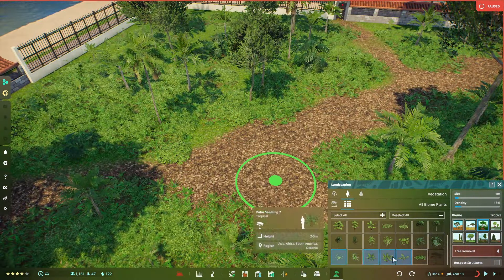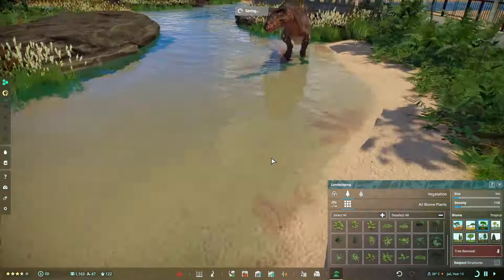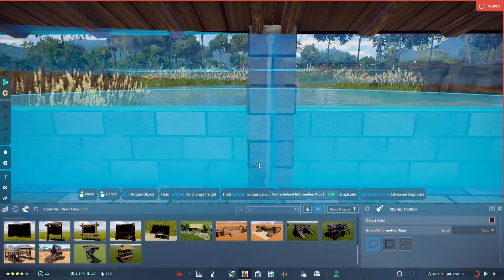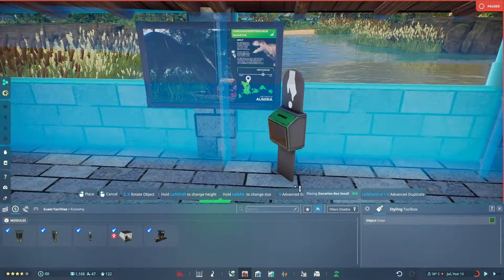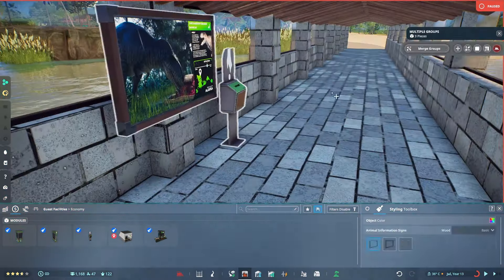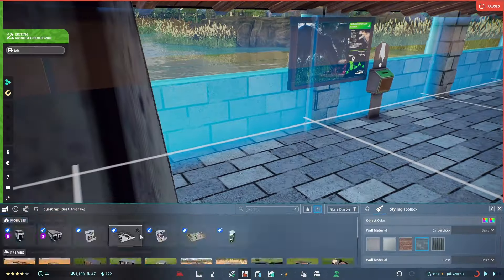Just to clarify — Pachycephalosaurus is not in the game, this is for the Carcharodontosaurus. I really like how the foliage turned out — it looks really good. I placed down more ferns for variety and honestly it looks great now. But we're not done yet — the interior is done but we still need viewing galleries and information boards for the donation boxes so guests can learn about the dinosaurs along the way.